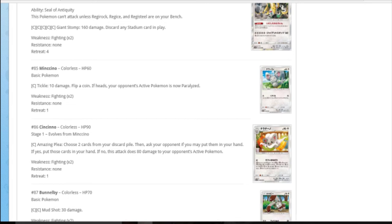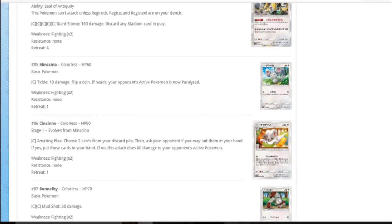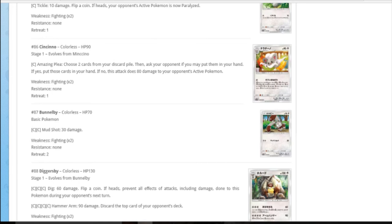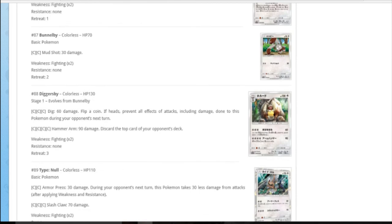Tickle on Togepi: coin flip on paralysis - 10 damage. Chinchino: Amazing Plea - choose two cards from your discard pile, then ask your opponent if you may have them. If yes, put them in your hand. If no, it does 80 damage if they're active - for one colourless, that's pretty neat. That's funny - it's like a threat more than anything. If you're going first and they've got one Pokemon, you wally into it: let me have these cards or you die. It reminds me of old Cedric Juniper - making your opponent have to make decisions during your turn.